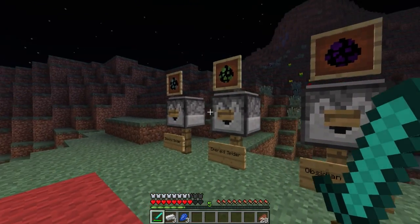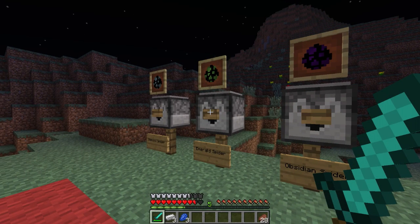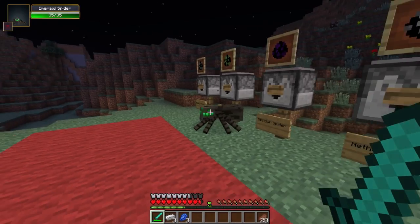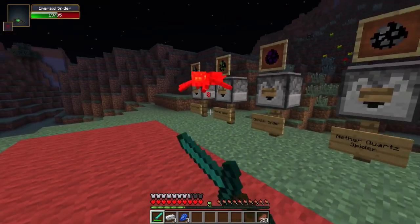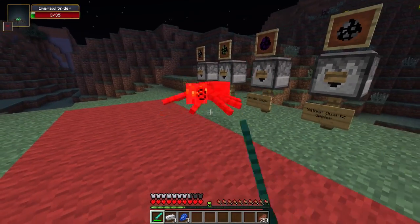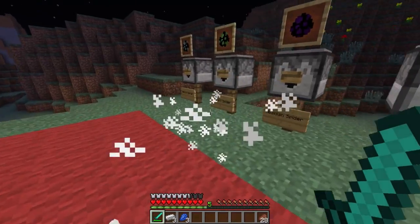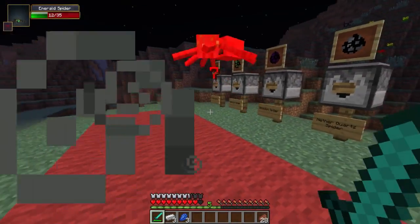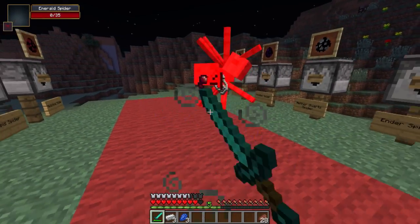Moving on to the emerald spider — it does 2.5 hearts of damage, it'll follow further than the regular spider, and it'll drop emeralds. It also gives you a weakness effect, which I kind of forgot to mention — it makes you kind of weak.